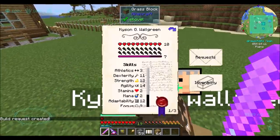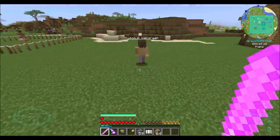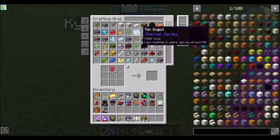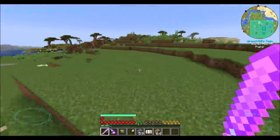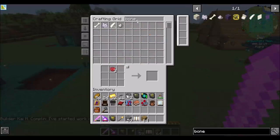Let me see Kyson's citizen stats. His agility is 14 — that's even better. Let's hire him. We need nine sunflowers of all things — that's a weird thing. Everybody's like give me gold, give me diamonds, give me emeralds. He's like: sunflowers please. I work for sunflowers.